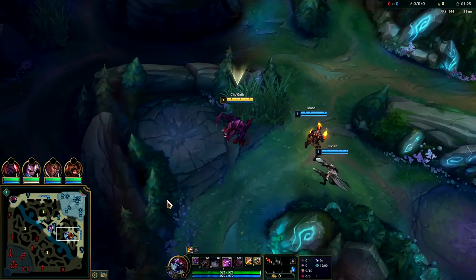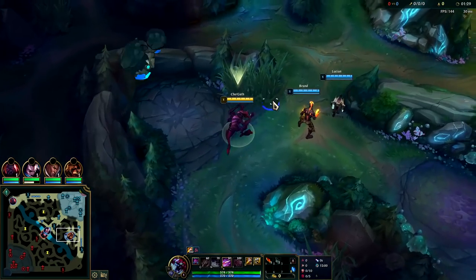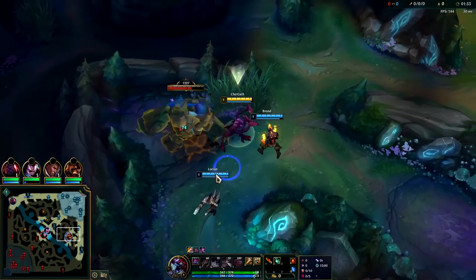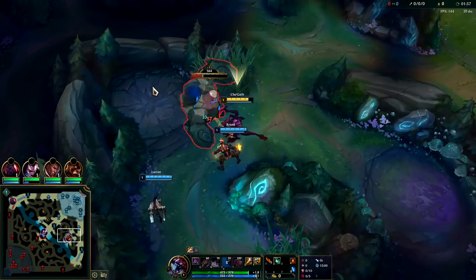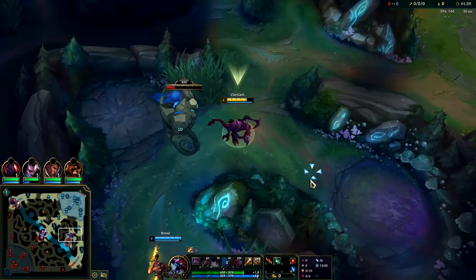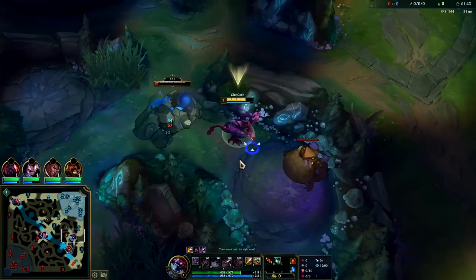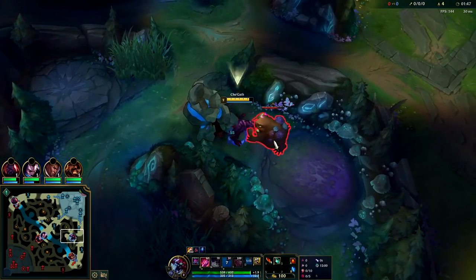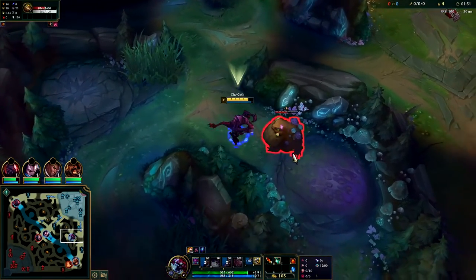Predator is also decent on Cho'gath, but he can't really solo anything if he takes Predator — at least not until he's stacked up his R quite a bit or he's just ridiculously fed. Hailblades gives him a massive damage factor and also makes his ganks higher damage, just not quite as consistent because he doesn't have that same movement speed. We're gonna hit him with the auto attack, Q knocks him up out of his auto attack.